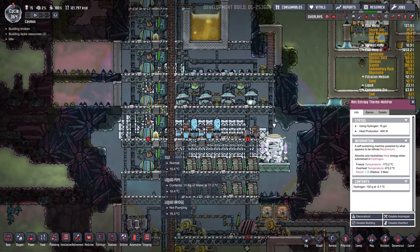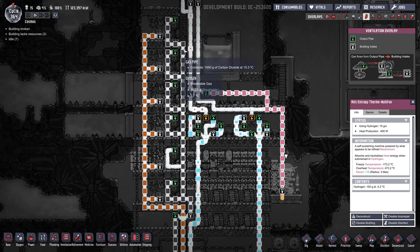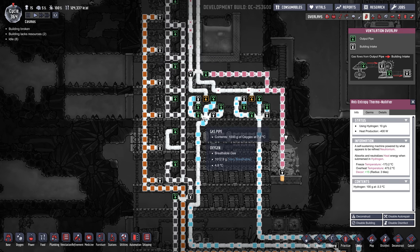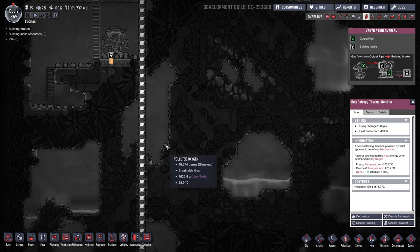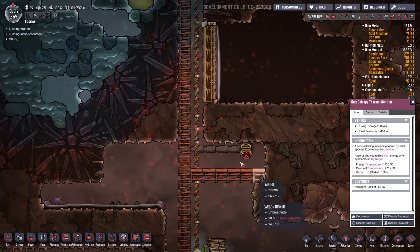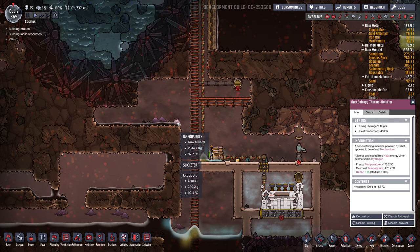Some people build their natural gas power plants three wide, but I tend to do a big long column because it makes the piping less confusing. Here's the CO2 piping — I noticed it's backed up. If you build it all in one long line it can get caught up and the generators go idle sometimes. Let's go down and see what's going on with that CO2. It was going to slicksters before. I generally send my CO2 to a slickster farm because they'll consume it. We're overpressurized — we have 20 kilograms of CO2 in here with a high pressure vent. The slicksters can't keep up.